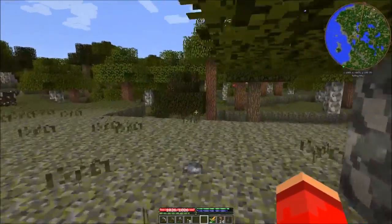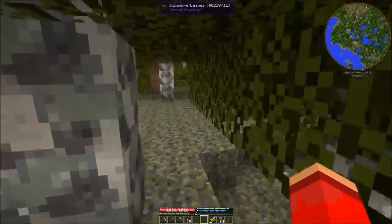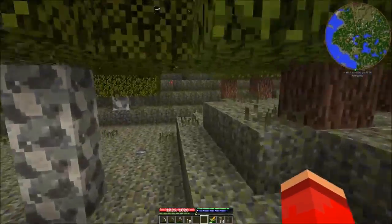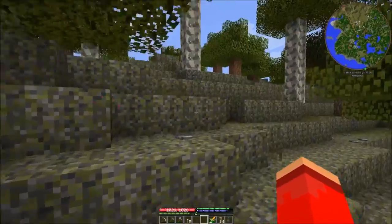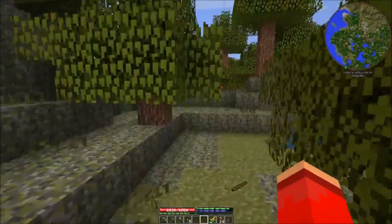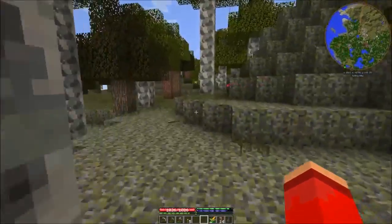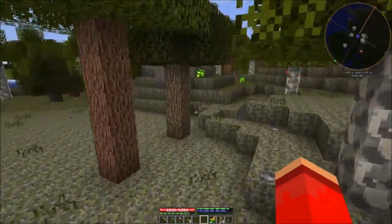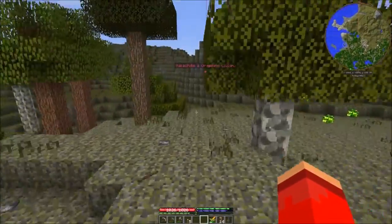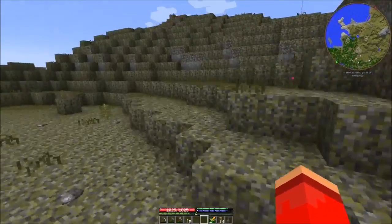The only reason to make a mob spawner really is for creepers, who will give you gunpowder which you can use for powder kegs. Everybody else is relatively useless. I don't know that you can get arrows off of skeletons - maybe you can. You can get bones, which you can use as a substitute for tool handles for stone tools, and I believe you can also use them for domesticating wolves. You just need that to claim the wolf - after that you need to pet them. It's been a long time; we don't have many dogs around here.